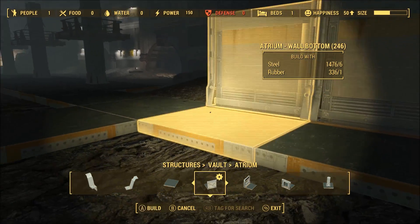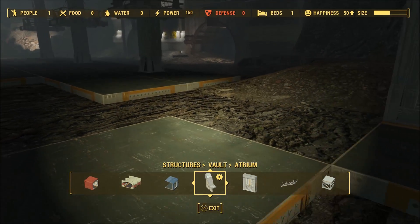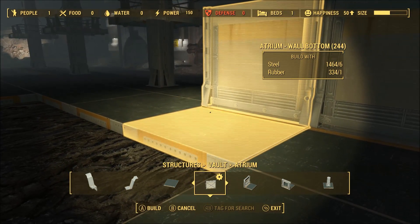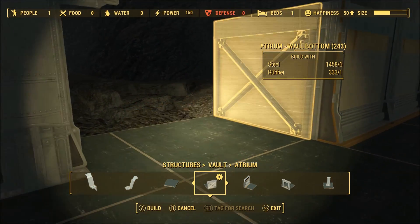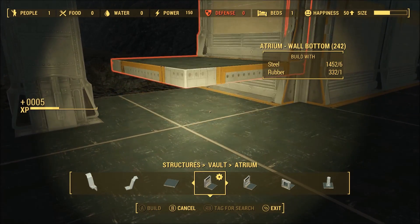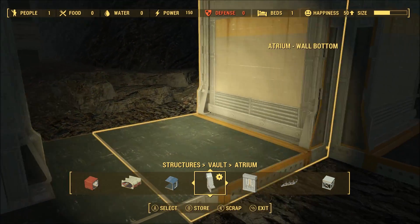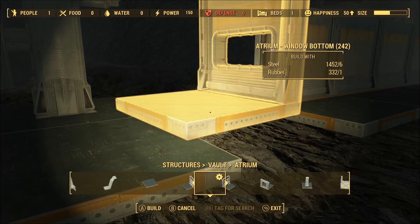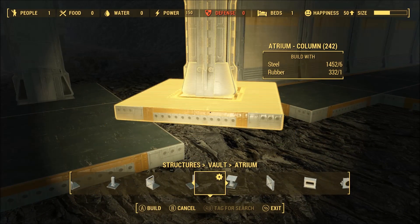That way you can get this with Wasteland and Contraptions Workshop to get all of the cool features that all of those Workshop DLCs add. Overall, I think Bethesda and the team that worked on these Workshop DLCs did a much better job this time around with Vault-Tec Workshop. I like the NPCs and overall I think this is a much better DLC than both previous Workshop DLCs. Anyway guys, that's going to pretty much wrap up this video. If you like this video, please be sure to leave a like, and as always, take care and I'll see you all next time.